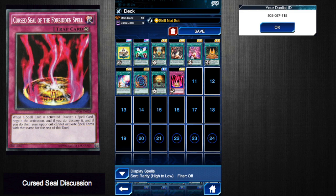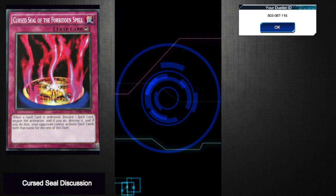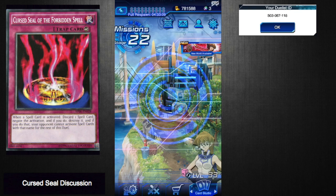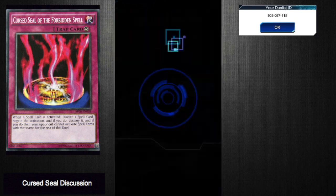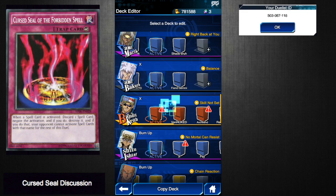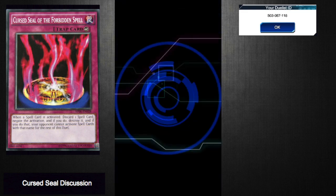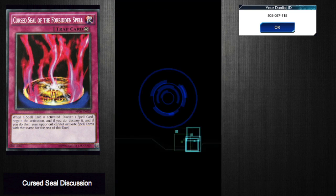There's one other card I'm not talking about yet because I don't have it, and that is Ancient Rules — I believe that's the name of it, the reward that Mokuba gives. I'm going to show you some decks I've been working on. I haven't tested them, but these are some decks I think are going to be really good as strong anti-meta decks, and they're both Red Eyes decks.